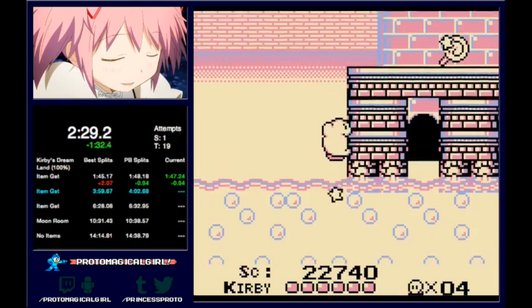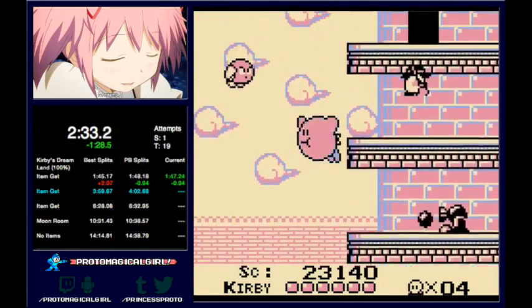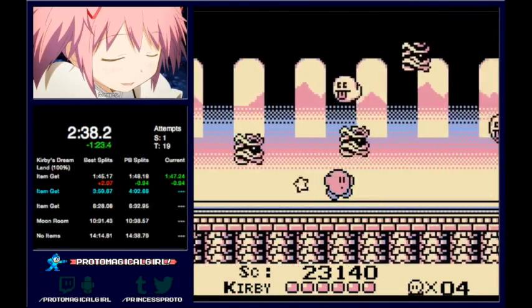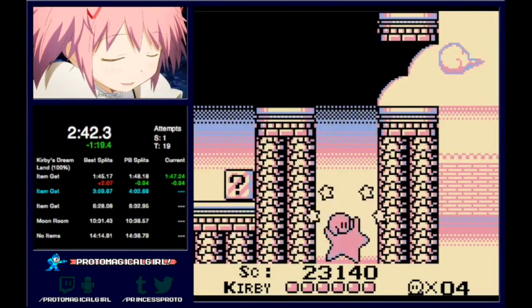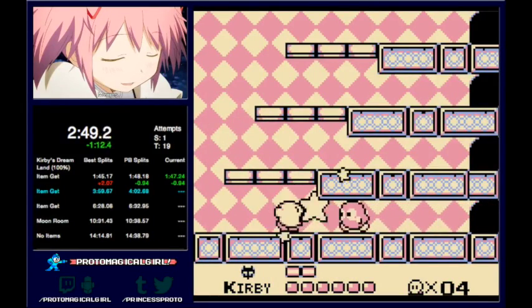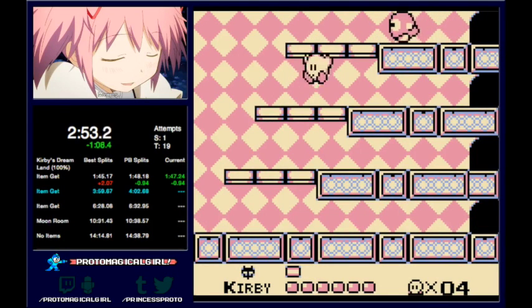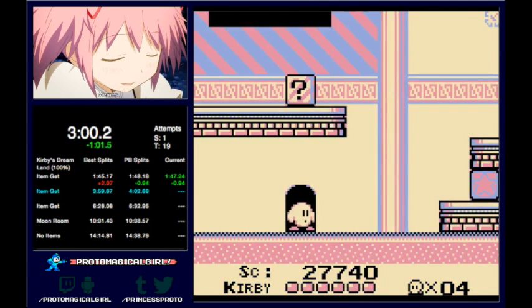Here we see the one and only Invincibility Candy in this game, and we are going to take advantage of it to make the next portion of this run a little easier. Unfortunately, the activity of the Invincibility Candy lasts until you get into this mini-boss, but you cannot kill the boss with it. You can just barely make it in with candy, but it does not work to damage the boss. This is Lolo Lo — you're going to see him again with his partner La La La at the end of this level, but it's just one for now.